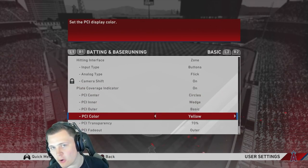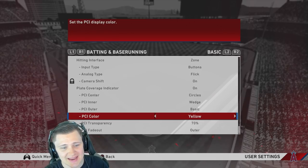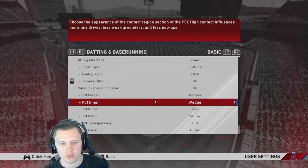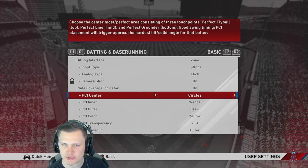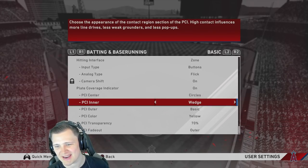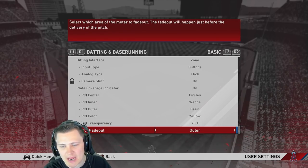This year with the new PCI plate coverage indicator it is now fully customizable — you can choose what's in the center, inner part, and outer part, what color, and how transparent. Here's what I'm personally using after about a day with the game: PCI center — circles; PCI inner — wedge; PCI outer — basic; PCI color — yellow; PCI transparency — 70.